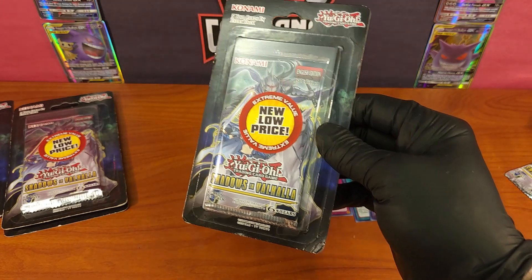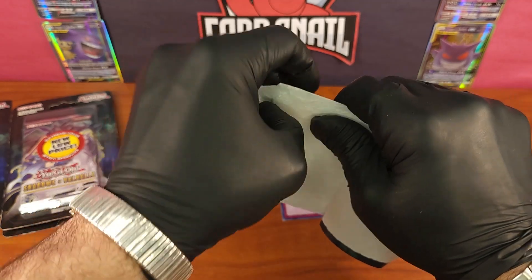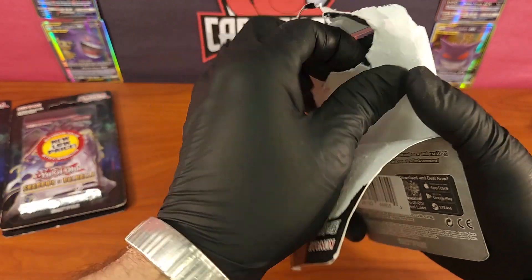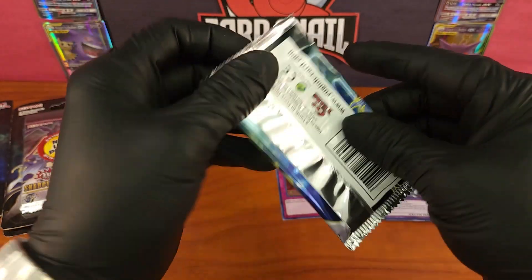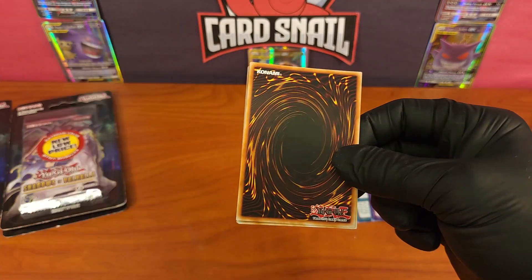This is going to be one of the fun ones. Shadows in Valhalla — great set, 2017 release. Yu-Gi-Oh, way to go guys. Whenever I open a pack and every card's holo, I don't care if they're worth one cent. I just feel like my life is fantastic. Nothing could break me down when everything is holo.